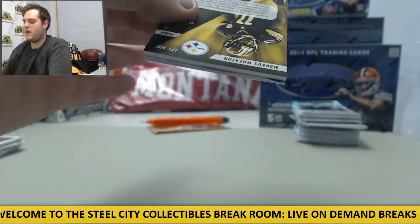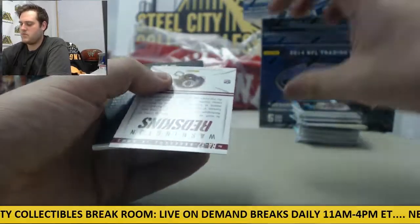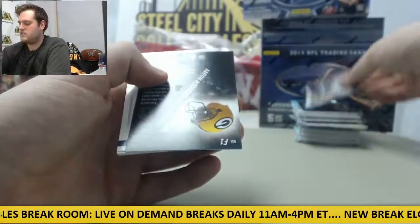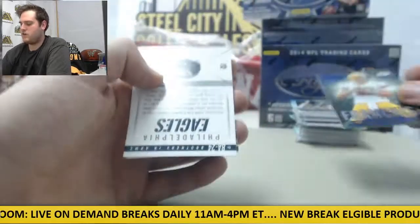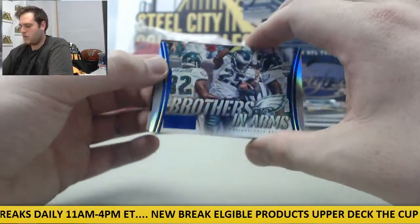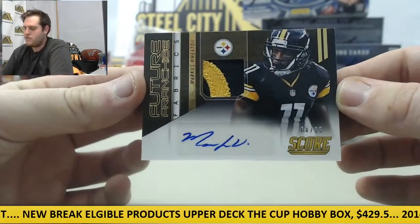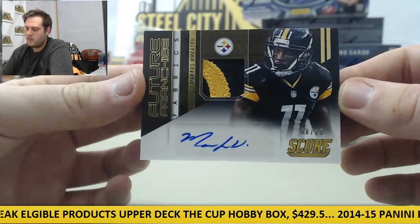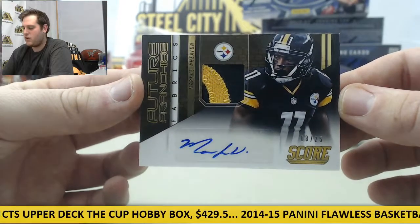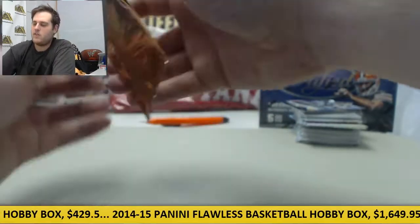Still waiting on our first auto from this pack. Dan Marino all-time. Brothers in Arms Redskins. Aaron Rodgers franchise card. Philadelphia Eagles Brothers in Arms. And we've got a nice patch auto right here out of 25, future franchise — that's Marcus Wheaton for the Pittsburgh Steelers. Nice patch auto right there, nice gold patch. Marcus Wheaton.